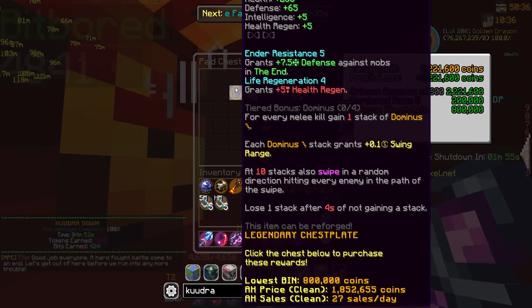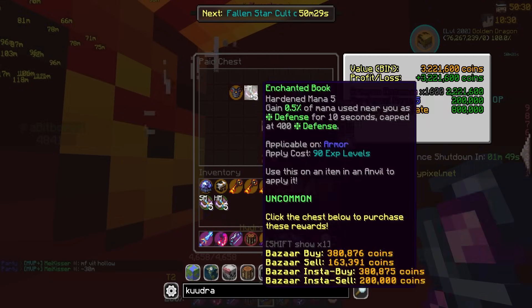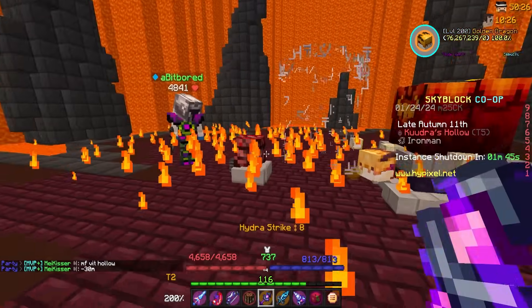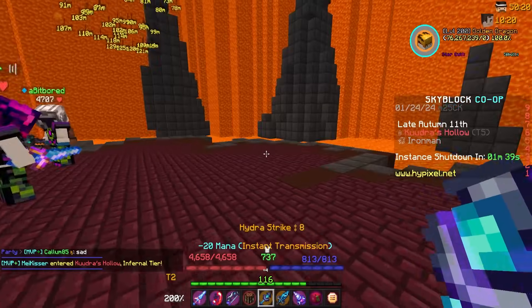Life Regen Ender Resistance. Man, I wish there was any decent... anything decent on that chestplate, I would take it. But there just isn't, unfortunately. We're gonna have to take the free chest. Magifying Vitality Hollow. Oof. Yeah, that's good attributes. I mean, I'd buy those. I would. Why not?